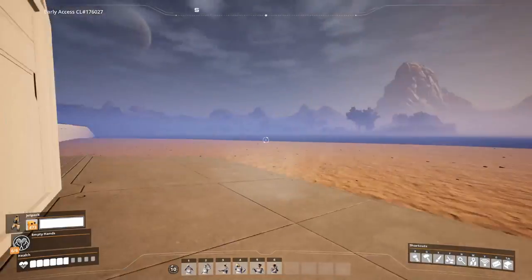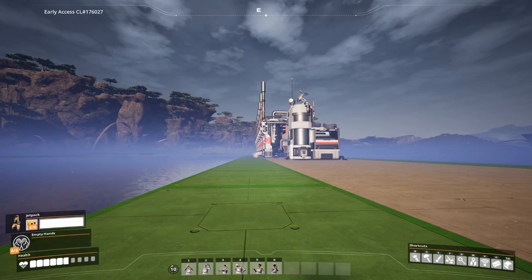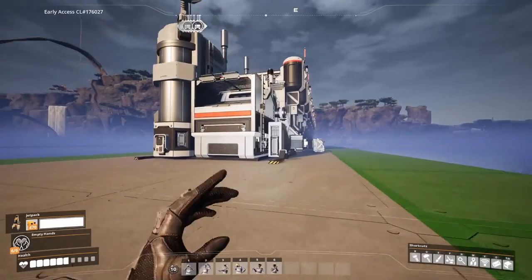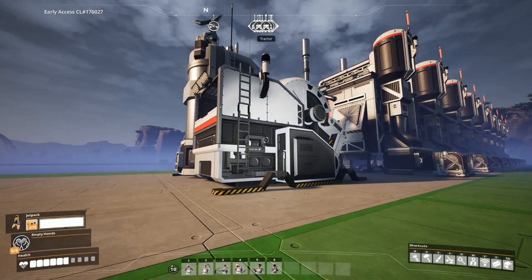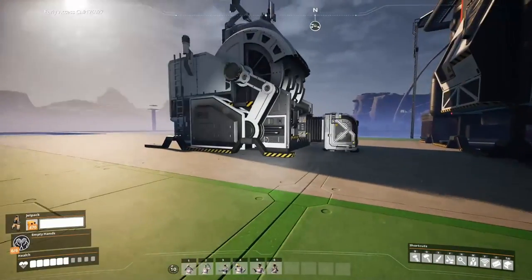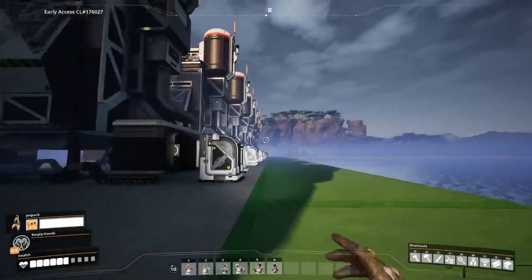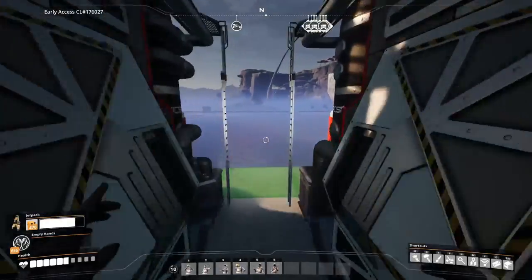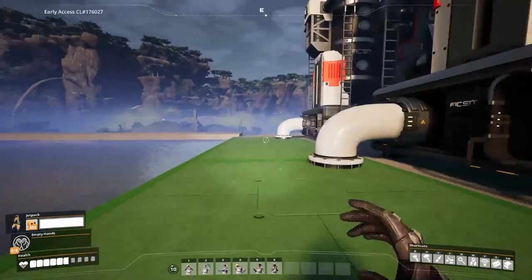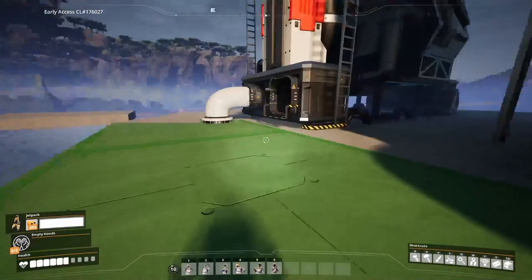This is where I have the refineries that take care of the crude oil and make it into heavy oil residue. I have a sink to take care of the polymer byproduct that I'm not going to be using here, so I'd rather sink it than think about what to do with it. Everything goes down here and on the other side everything comes up — I like to keep the floor plan as clean as possible.